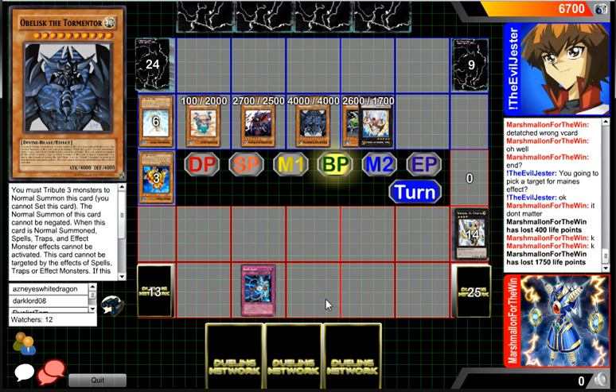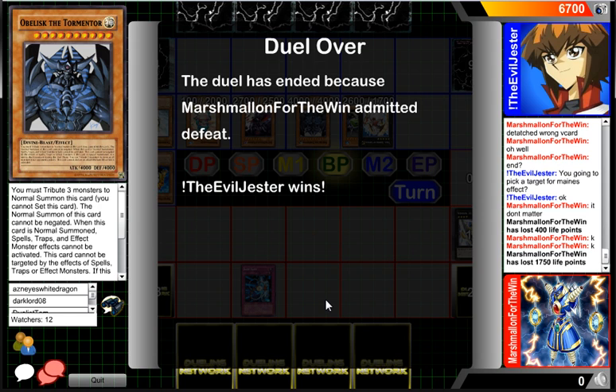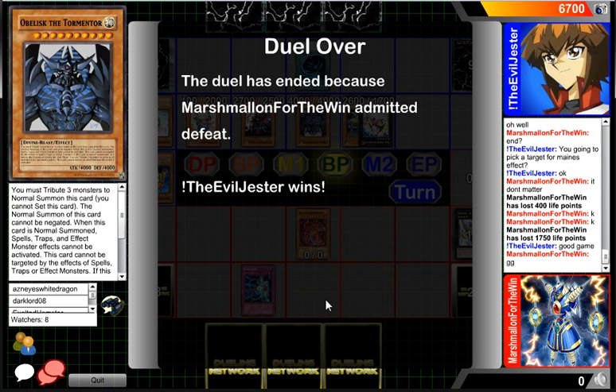Utopia negates and then dies and then he gets to redeclare his attack, but I don't think it's gonna matter. That was an interesting duel — unfortunately Uriah never came out. I don't know if going for Zenmaity and getting rid of Skill Drain was the right call because that Skill Drain was really keeping the player alive. The player did have MST and Dark Hole. That was interesting — I like to show off unique decks. Unfortunately it wasn't able to do very good, but anyway thanks for watching guys. Here's your Blue-Eyes White Dragon signing out.